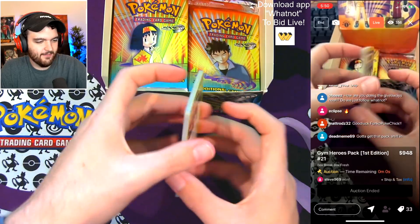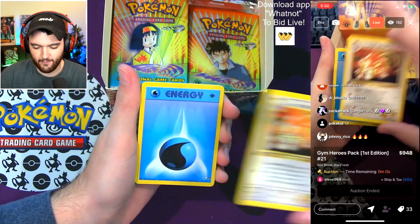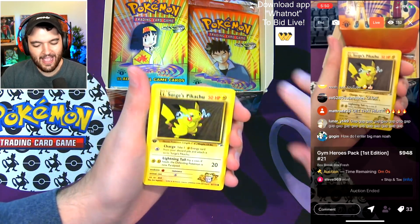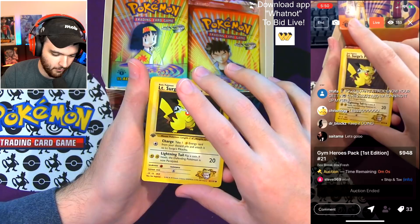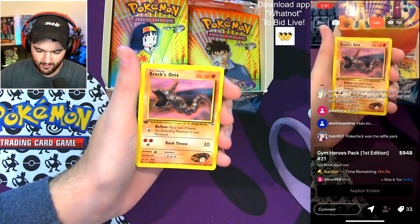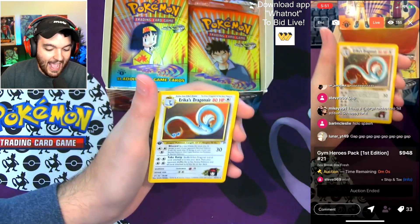Everyone give her some good luck! Vermilion City Gym, Brock's Lickitung — get her a Moltres. Gap or cap? Lieutenant Surge's Pikachu — hey, you'll definitely take a Lieutenant Surge's Pikachu for absolutely free! That's a beautiful one too. Sabrina's Slowpoke, Misty's Duel, Brock's Onyx — I freaking love that card. One more — Brock's Zubat. And the final card: Erika's Dragonair, holographic!